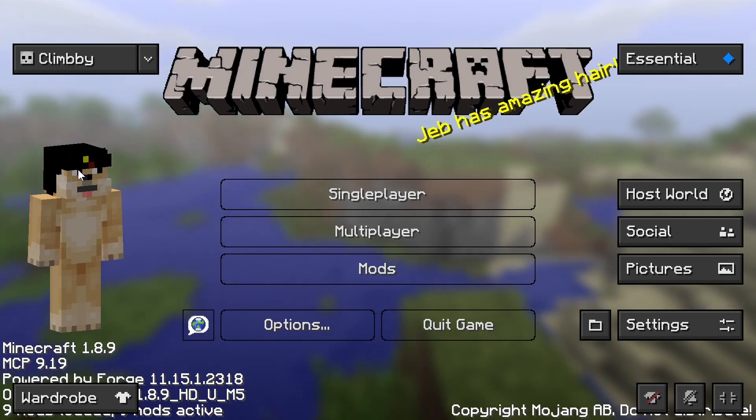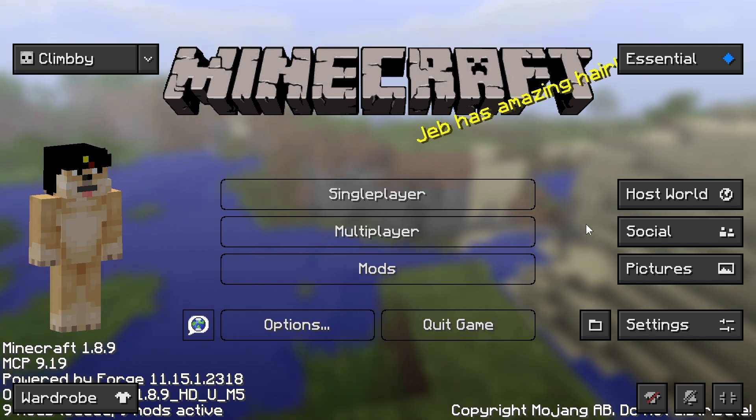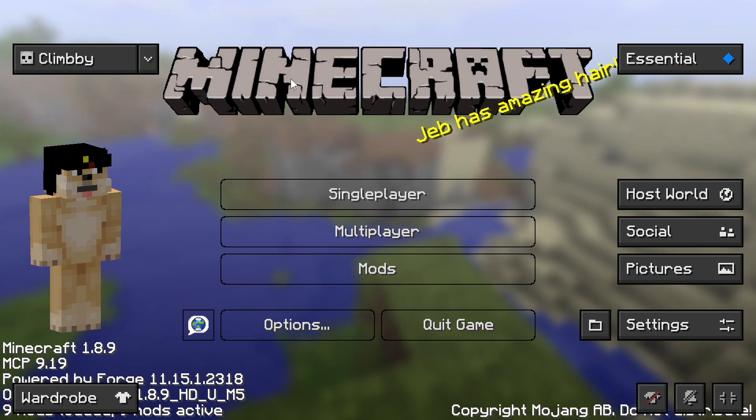Alright, and if you see this loading image with the MV and stuff, that means you did everything correctly and your Minecraft should open without issues. And boom, perfect. You have installed Minecraft modded — Forged — whatever. Yay, you can now do stuff.